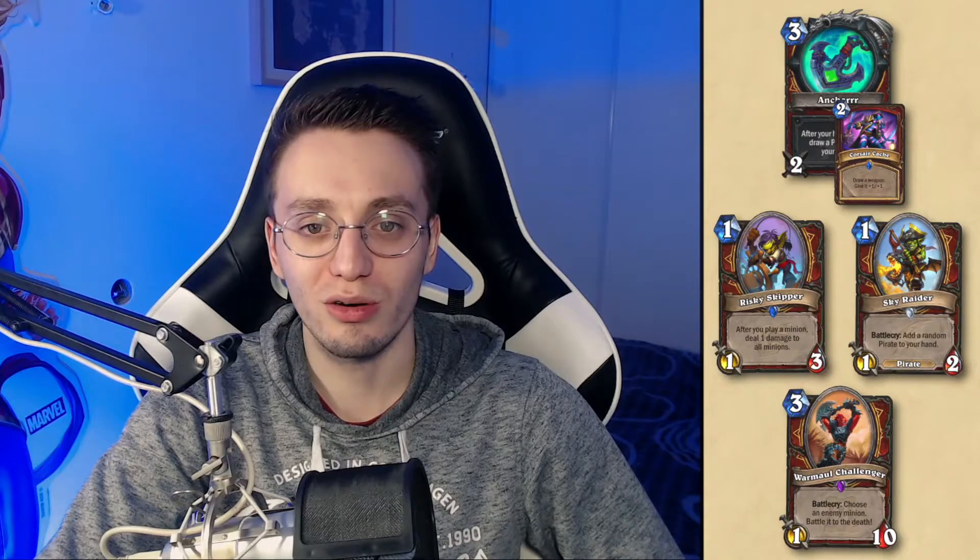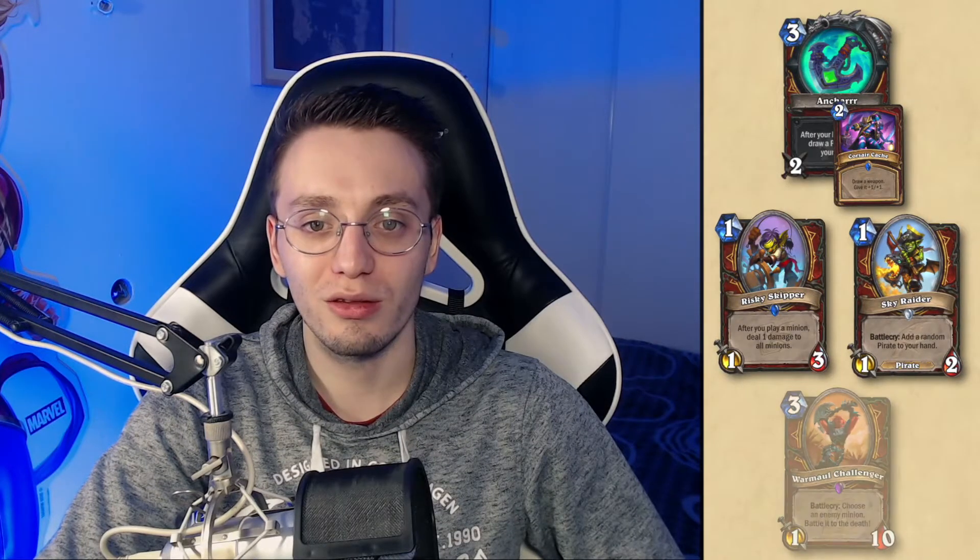About the mulligan, what you want in almost every situation are Unkar or Corsair Cache, Skyrider, and Warmall Challenger. This will bring the most out of your early game as you control aggression or create it. In some situations, you could also keep your Risky Skipper, as I showed you before with the Token Druid for example. I play this deck a lot, among other versions of it, on my stream — so if you're interested in this deck, feel free to come by.